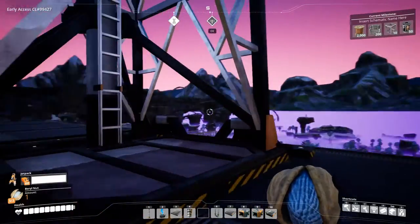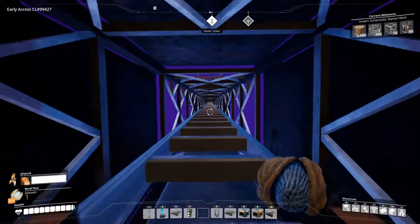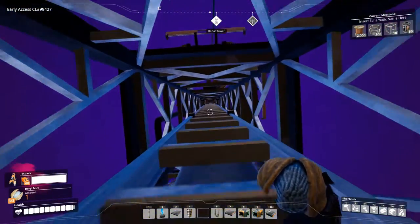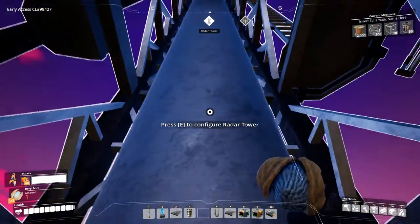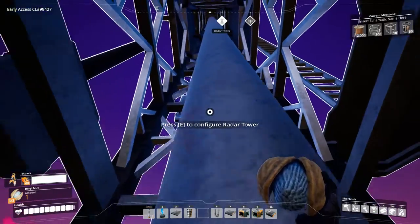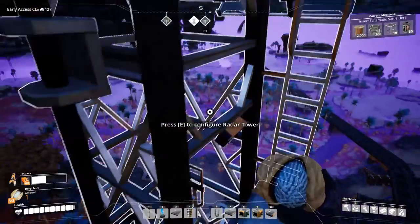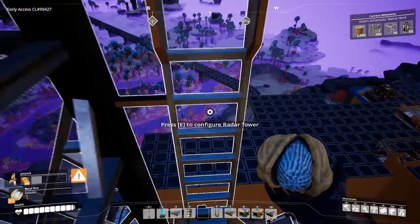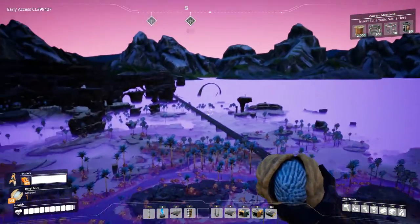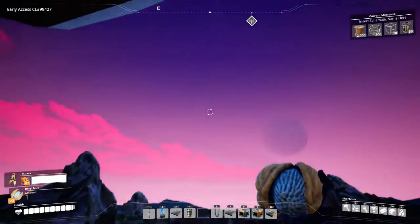I want to build one on the top of that hill and then build another one further out. Let me show you how to get all the way up because it's one hell of a climb. This is a tricky part — where do you need to go? I'm already doing it wrong. There's a little plateau here, so you go up here and in your back is the plateau. Most people fall off and die; I didn't do that — I had my jetpack on.